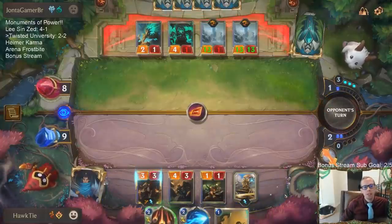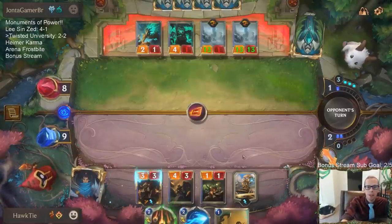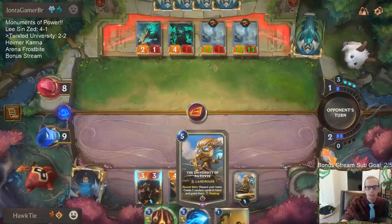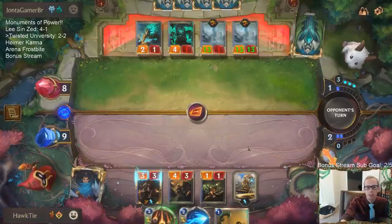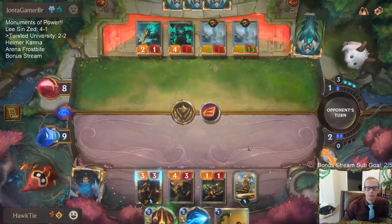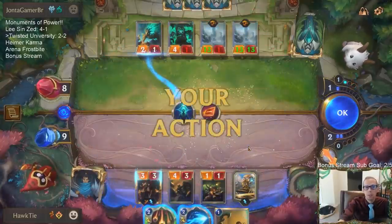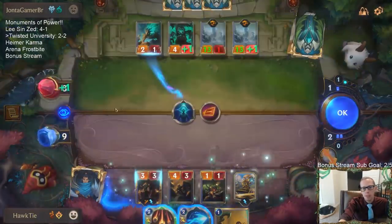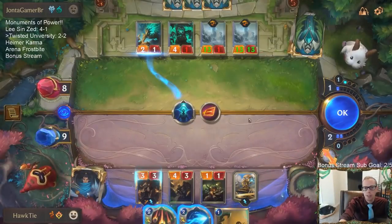How they're beating me is this kind of stuff, and I don't have answers in my deck for They Who Endure. But University gives me the opportunity to maybe find answers — it's a long shot. But this is probably just going to work out really well for us anyway, because we have the attack token this turn. So we're probably just going to be killing them this turn. I should have just played Vi because we're just going to be killing them.